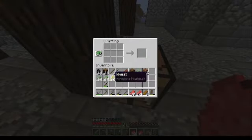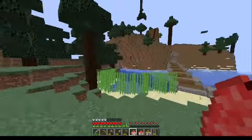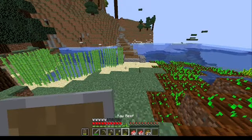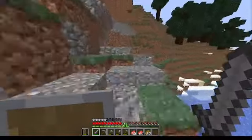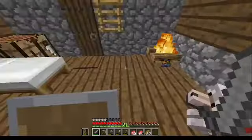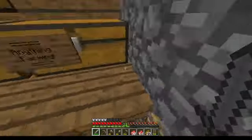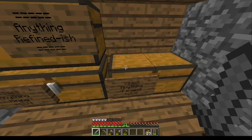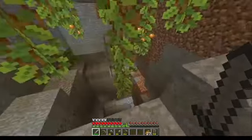I'll make everything else into bread, then I'll get home and actually pack away this raw meat, because I think there are some villagers that you can trade raw meat with to get emeralds. I'll definitely be getting a surplus of meat from the cows, so I think I'm pretty well set in that regard.